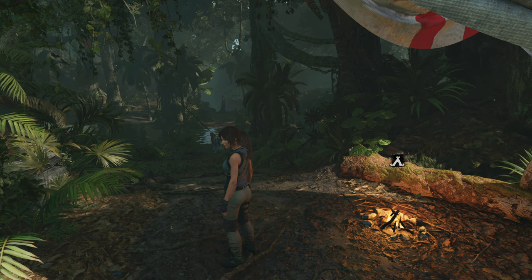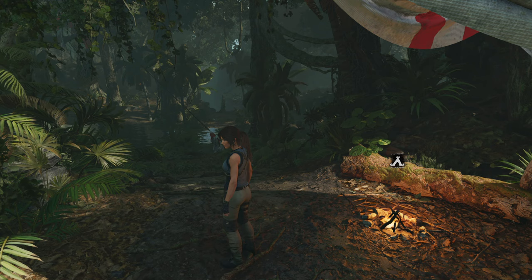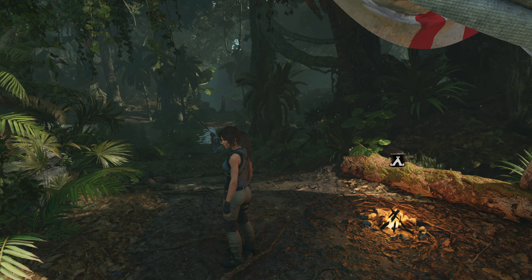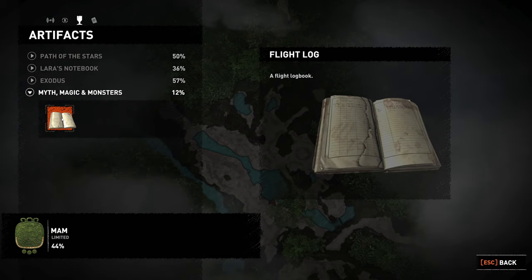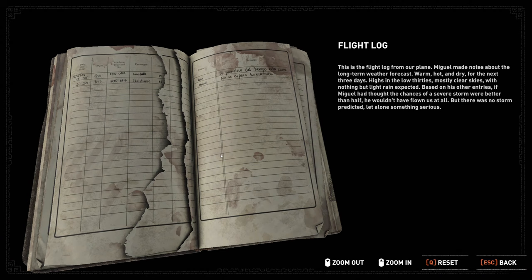Quick recap on the story: we have crashed in the jungle. There are two artifacts — the dagger, or key of Sharkshell, and a box. We read the flight log from our plane. Miguel made notes about the long-term weather forecast: warm, hot and dry for the next three days, highs in the low 30s, mostly clear skies with nothing but light rain expected.